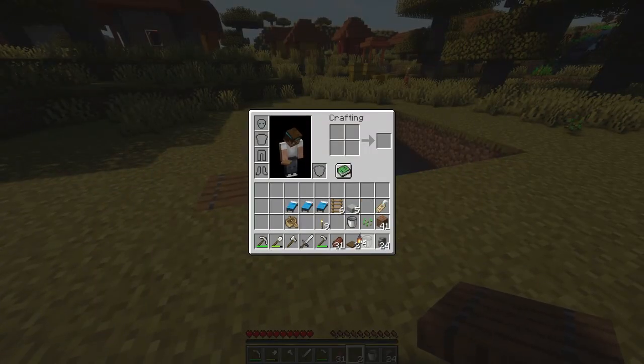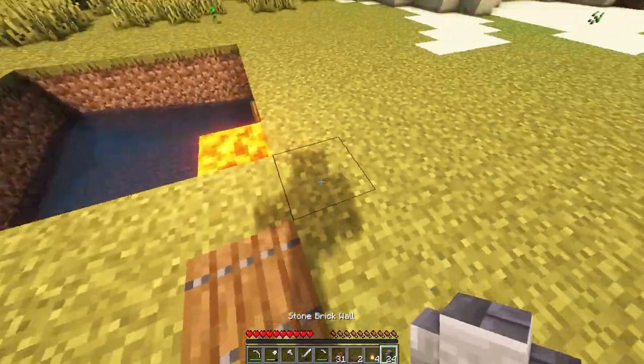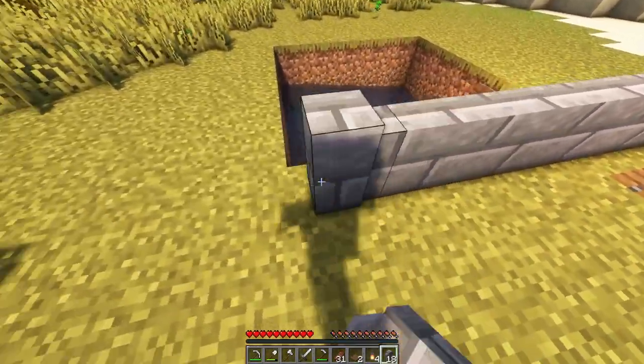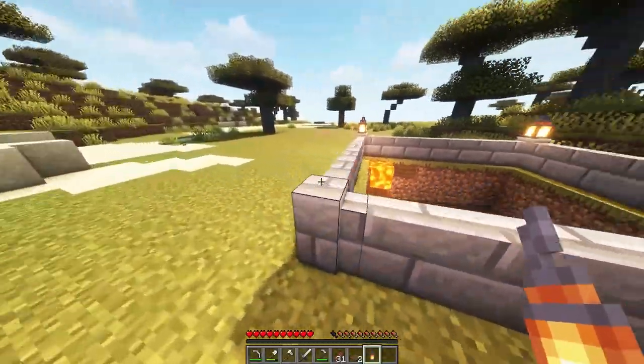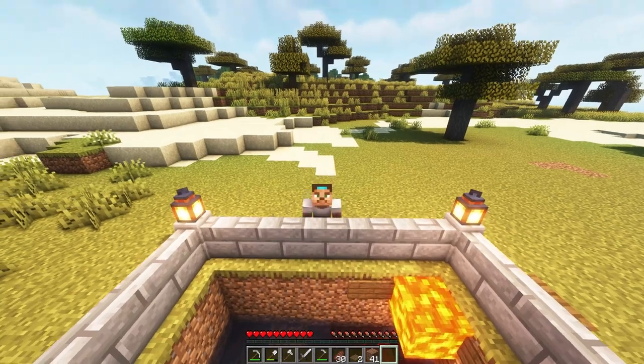Then we're gonna take out our walls as well as the lanterns so we can protect the farm from other creatures and of course not fall into it ourselves. Then we're gonna finish it up with four lanterns, so that's already half of the farm done.